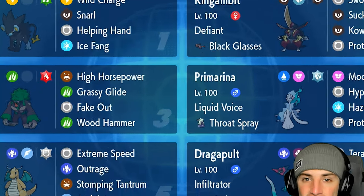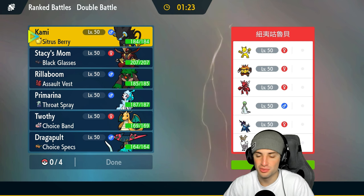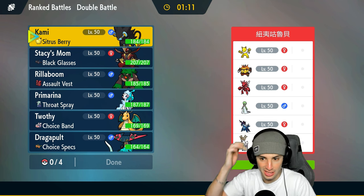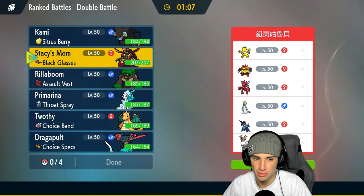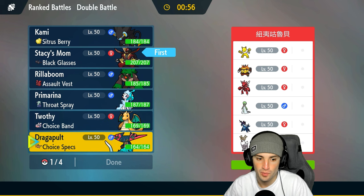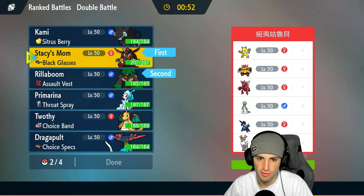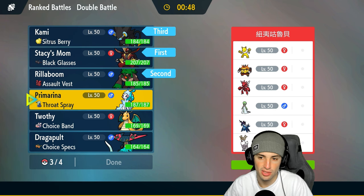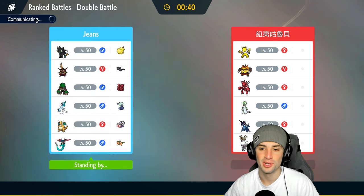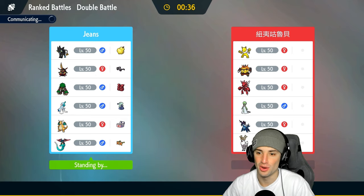Match number one — really cool off-meta team: Hypno, Emboar, Scizor, Gardevoir, Suicune, and Samurott. I'm going to lead Rillaboom with King Gambit for Fake Out and Swords Dance setup. I'll bring Luxray and Dragapult in the back. One issue with our squad is the lack of Protect — Luxray doesn't have Protect, neither do our two Choice Pokemon, and Rillaboom doesn't have it either.